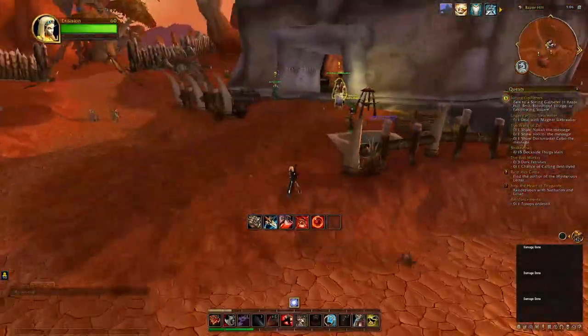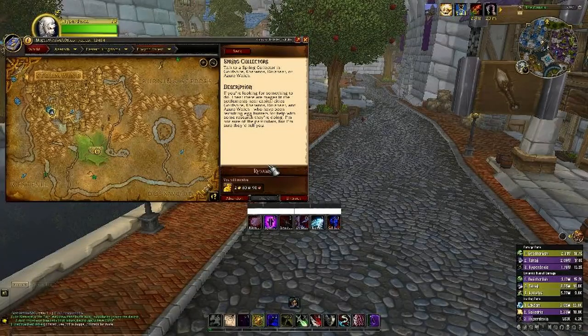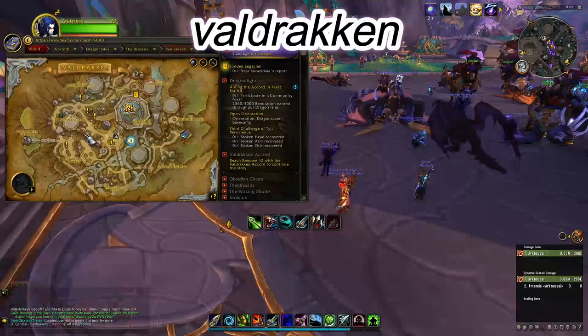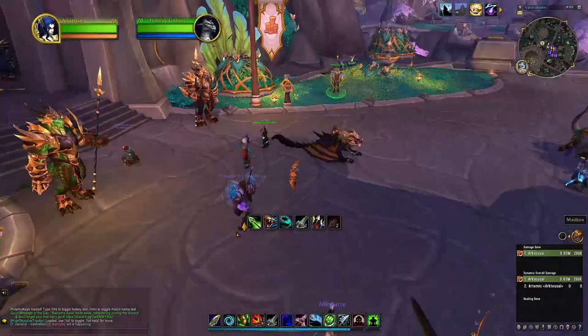If you play Alliance, you can go to the Trade District in Stormwind — go right to that middle area where the fountain is and pick it up right there. To start the quest we're going to head southeast to Goldshire. Just in case you're in the Dragon Isles, you can also pick up this quest in Valdraken, right by the bank where the vault is, from another quest giver there.